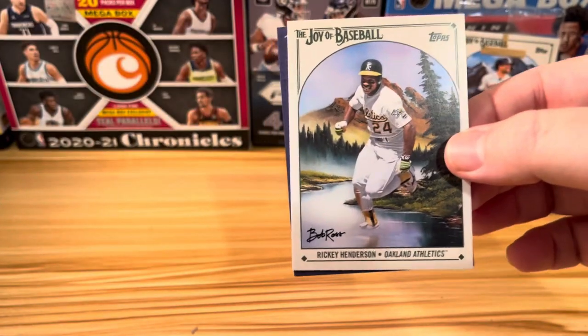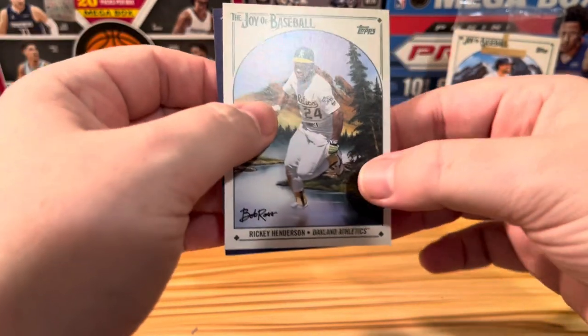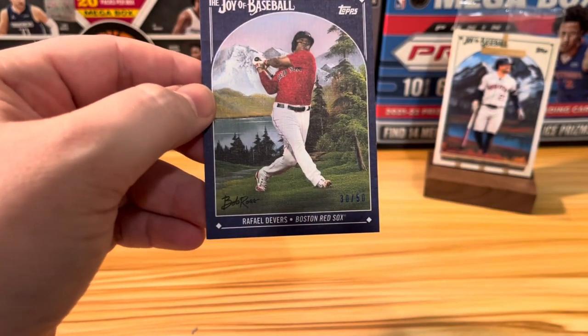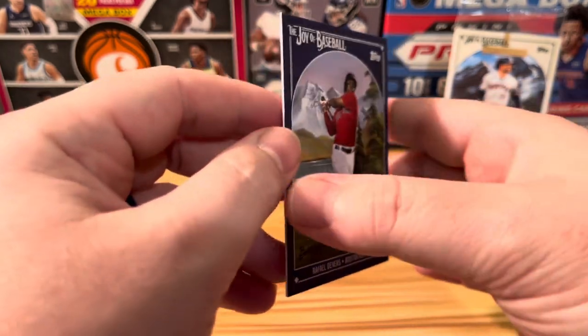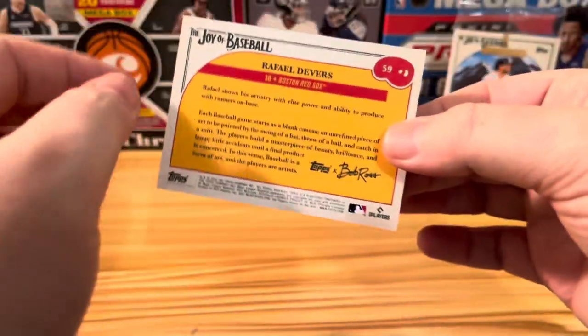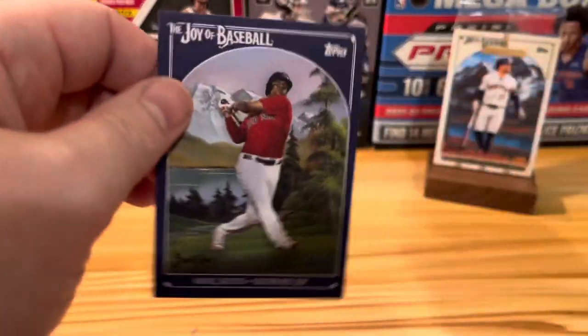Our last card of the day, again in the Prussian blue, is going to be Raphael Devers. It's a nice little canvas-style card, a little thicker than the base cards, and you can see down there at the bottom — numbered to 50.